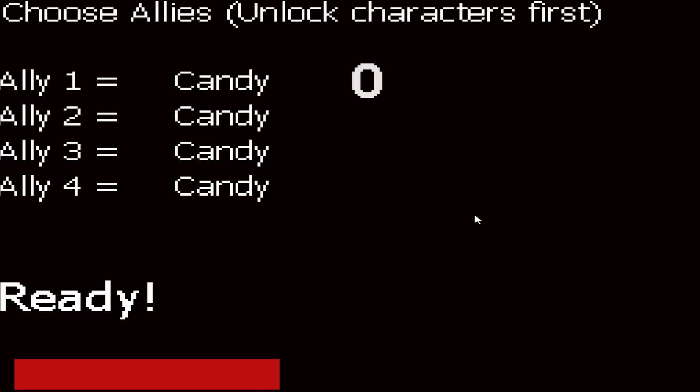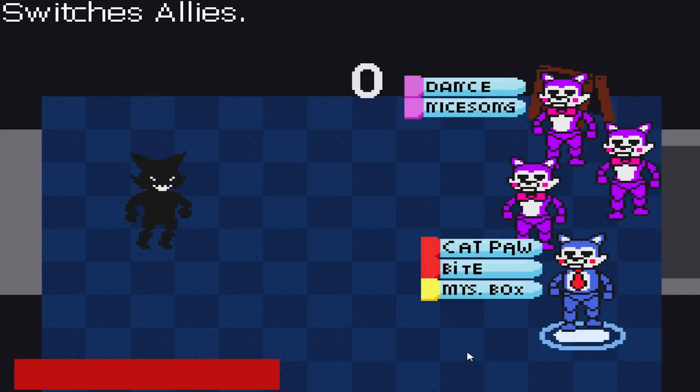Oh my god, what is this? Choose allies, unlock character first! We can have allies! It seems like all characters are unlocked - we have every character except for Penguin and Blank, because once you exit the game you lose all your characters. We have Chester, Rat, Cat - let's do Rat and Cat, and Candy and Cindy. Ready?